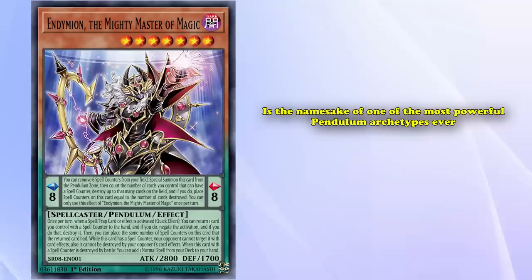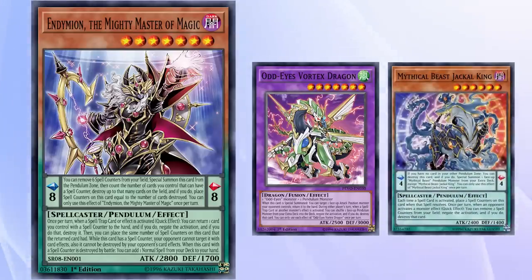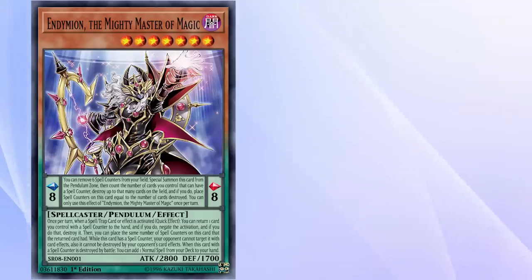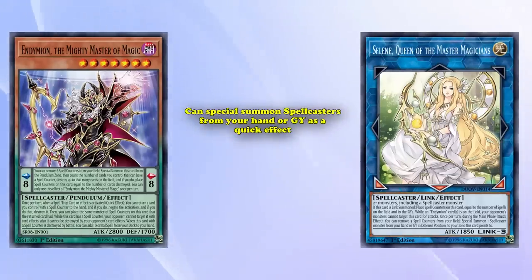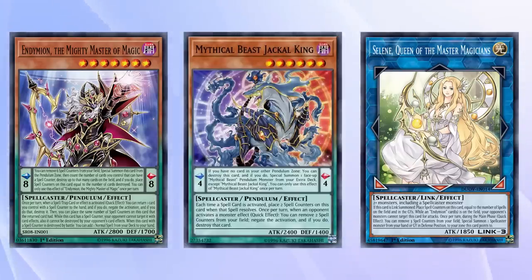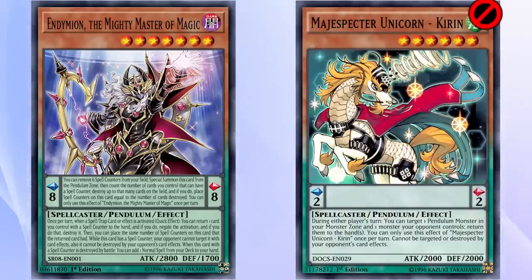Endymion is the namesake of one of the most powerful pendulum archetypes ever. The deck revolves around flooding the field with incredible powerful negation effects like Endymion himself, Odd Eye's Vortex Dragon, and Mythical Beast Jackal King to lock your opponent out of the game with a flurry of negation effects. Endymion's ability to negate more — returning cards to the hand works especially with old pendulum cards, as you're able to return your monsters after they've used their effects to give you follow-up on the next turn, either to pendulum summon or re-establish your pendulum scales. In a more modern context, Endymion has even received powerful legacy support in the form of Selene, Queen of Master Magicians, who can special summon spellcasters from the hand or graveyard as a quick effect. This combines exceedingly well with Endymion, whose negation effect is not a hard once per turn, so you can use it, bounce it to your hand, and re-summon with Selene to add another negation.